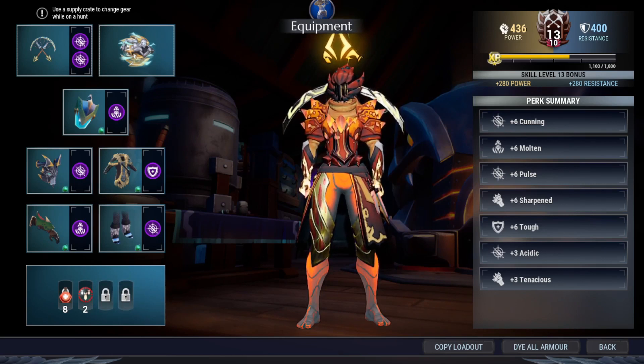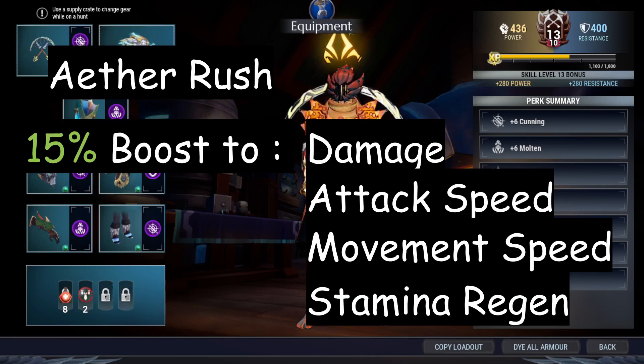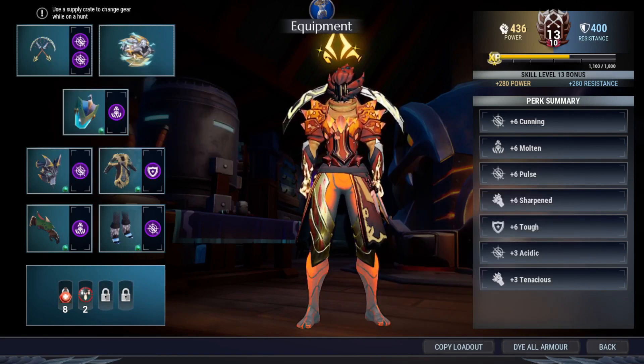For the playstyle, especially for weapons like the Chain Blitz and Warpike, I usually start the battle by wounding the Behemoth so I can gain the effect of Aether Rush. Aether Rush gives you 15% boost to damage, attack speed, movement speed, and stamina regeneration. The attack speed is really important, and the other source of attack speed we have here is Molten and Tempest giving another 25%, so you gain a total of 40% attack speed with this build.